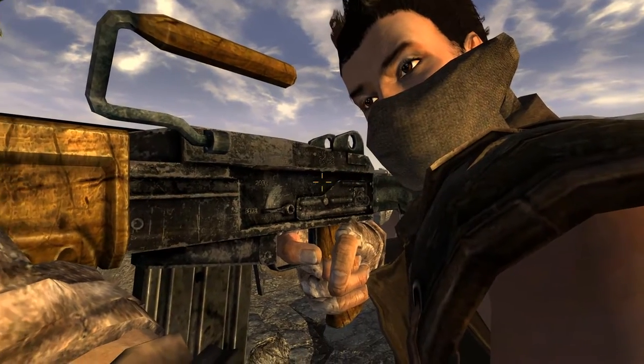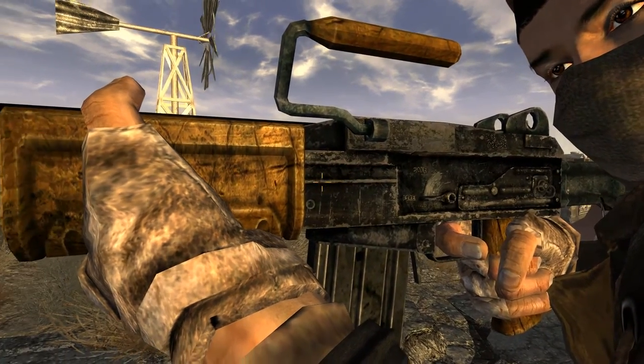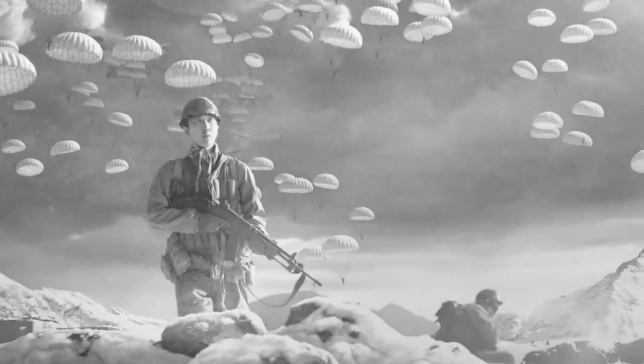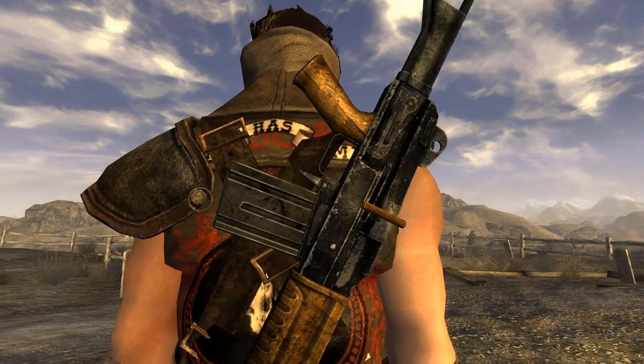And it comes with a certain canonicity, as the Galil itself is confirmed as canon to the Fallout universe — one can see it in the hands of a Chinese soldier during the introductory cutscene of Fallout 4, hence the name, implying that this is likely a combat capture or an import.